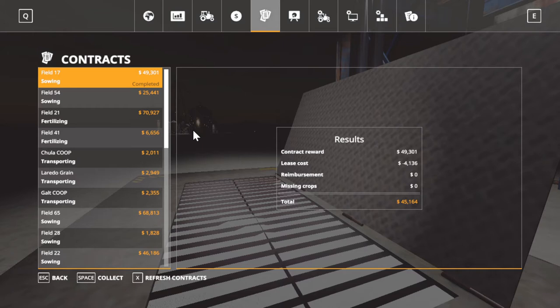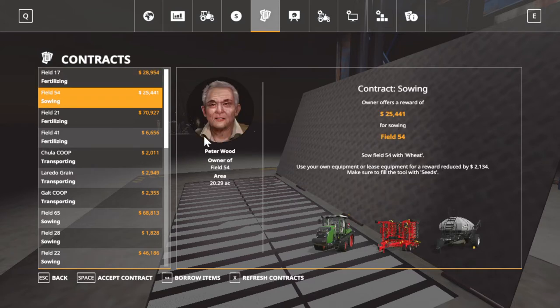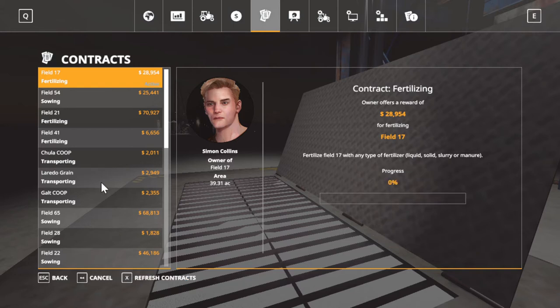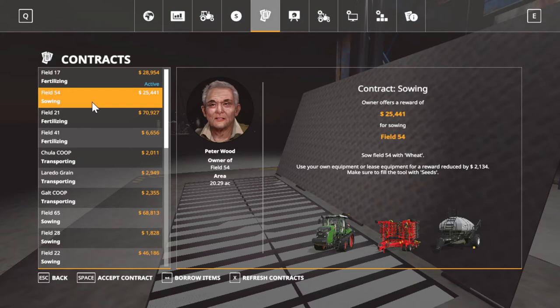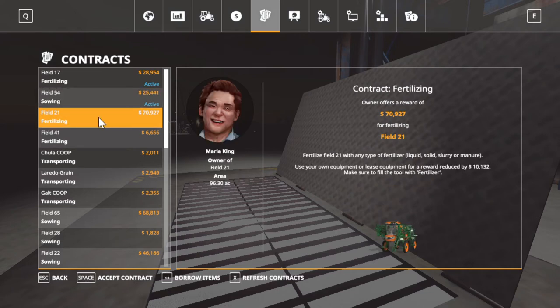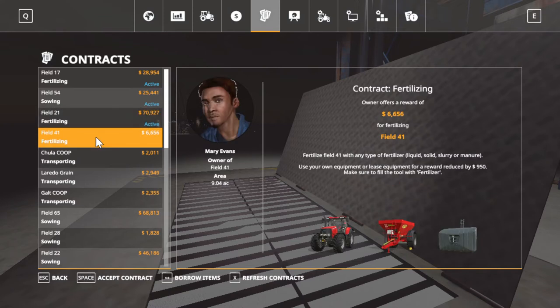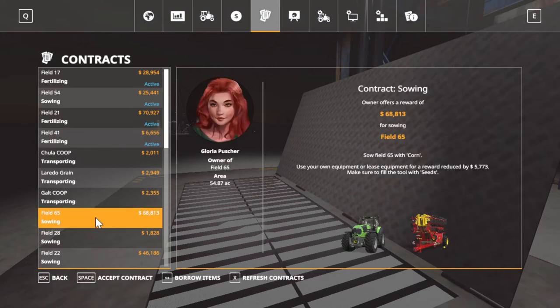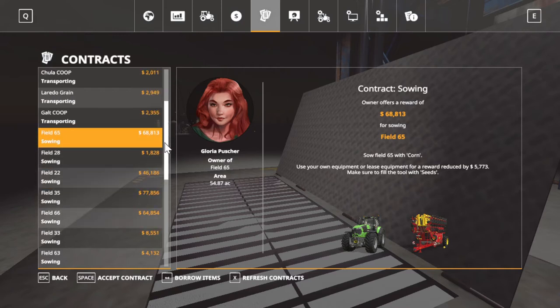Field 17 is wanting to be fertilized now, so I'm going to accept that. And there's wheat - we're going to accept that. Field 21 fertilizing - we're going to accept that. Fertilizing field 41. There's also transporting contracts popping up and back to corn ones. Not bad - little contracts there popping up. We're going to do them in the morning.